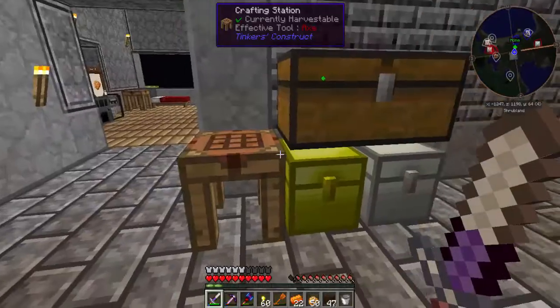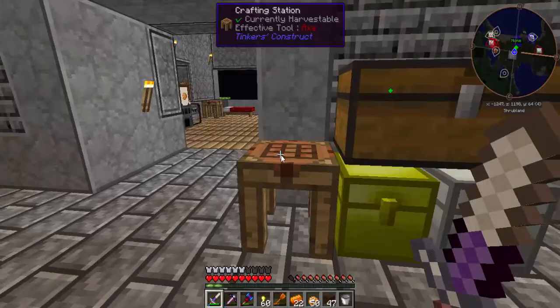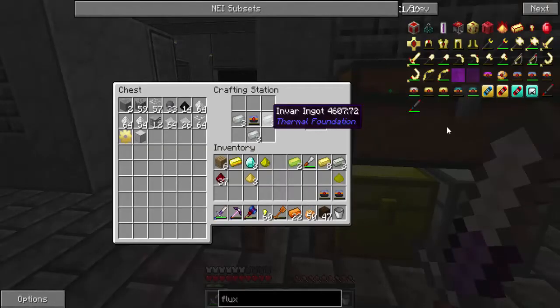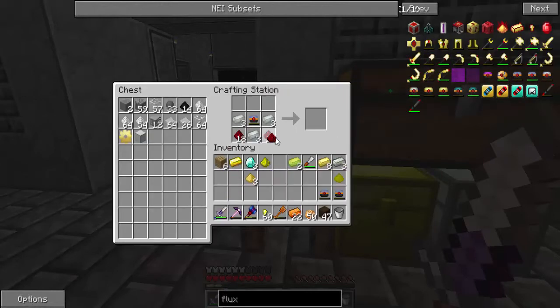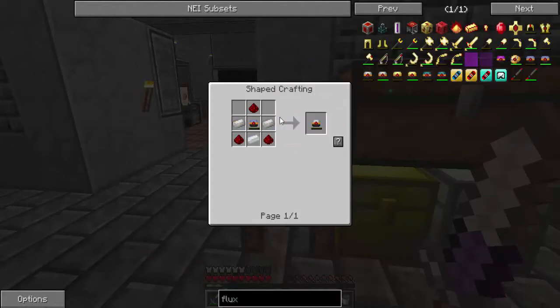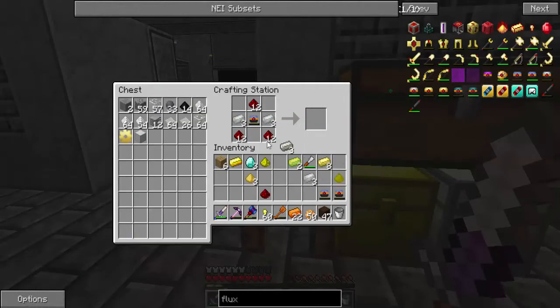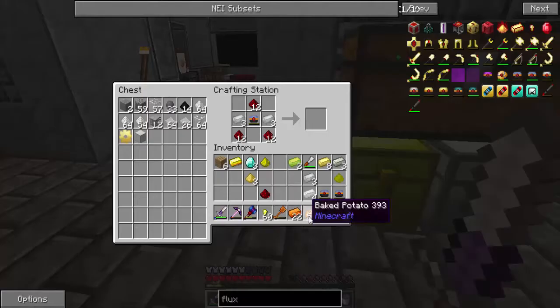I need one more ingot. Here we go. And some redstone. I did that wrong - it's tin at the bottom, not invar. I don't want tin on me. There we go, now we got a hardened one - three of them, I guess. Oh my gosh, my voice is never this bad. Like, I can't even talk.